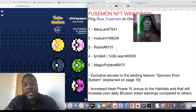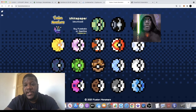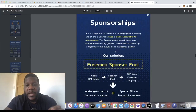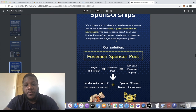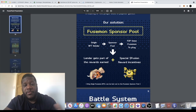Congratulations again to each of these winners — please let me know in the comments if you are one of them. Looking at the white paper on page 10, it explains the play-to-earn and sponsorship deal in more detail. It's a tough act to balance a healthy game economy while keeping the game accessible to new players. Fusion's solution is the sponsor pool, where Origin NFT holders can lend out their NFTs, the lender gets part of the rewards earned, and you receive special Fusion reward incentives.